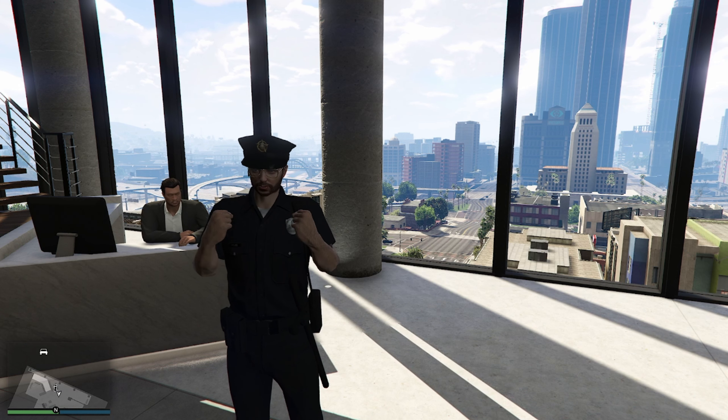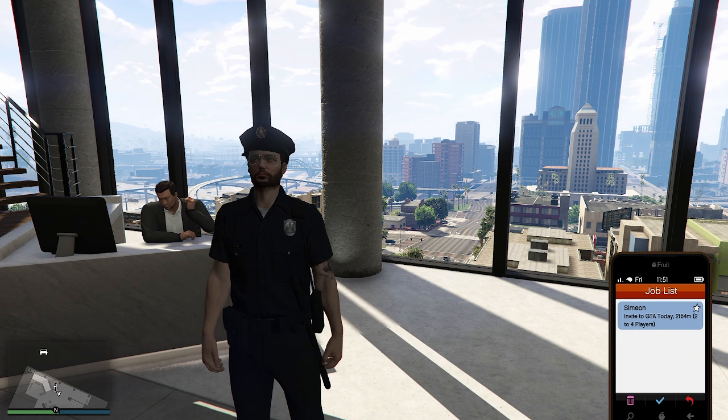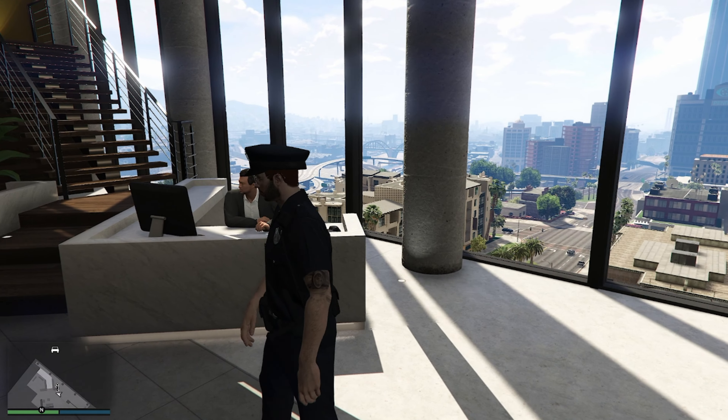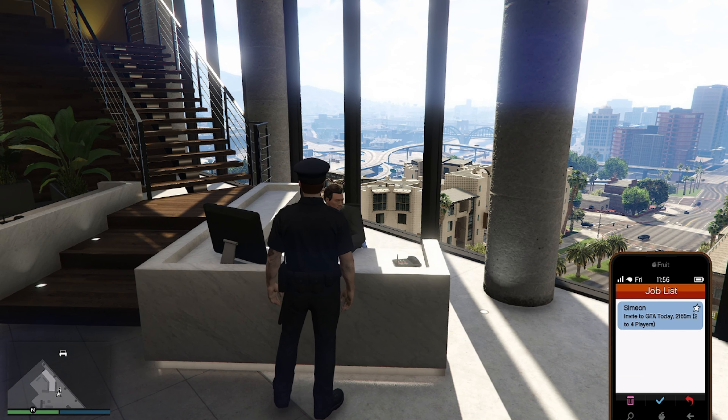All right guys, so in order for us to do this guide mode glitch, we are going to need a simian job on our phone. If you guys do not have a simian job, go ahead and request a job from simian. Once you guys have that, walk up to this desk, open up that simian job to its last page.